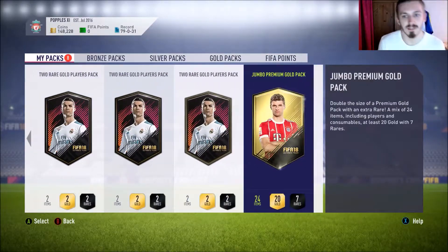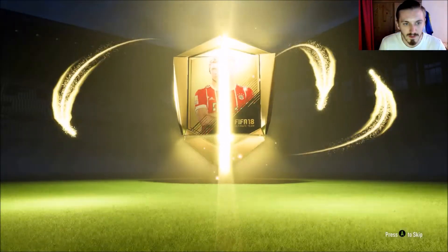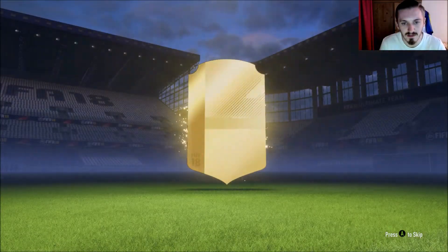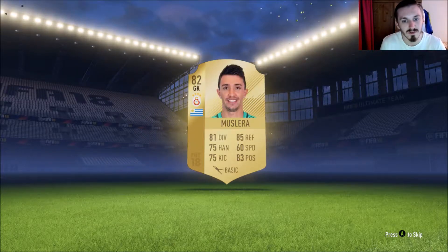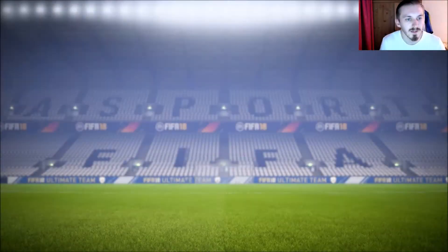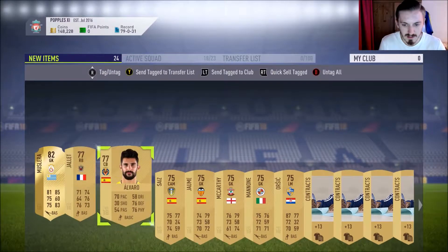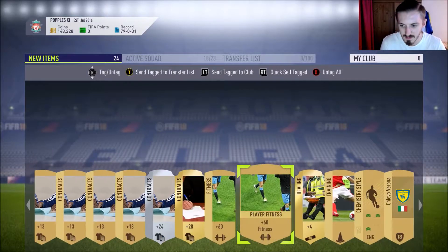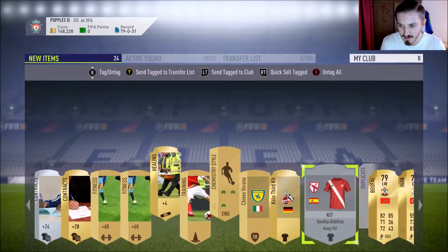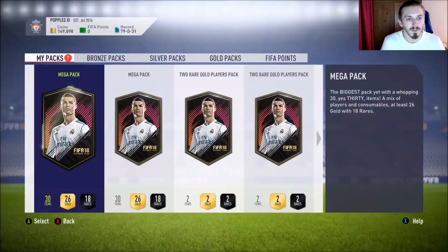Moving on to the second 15k pack, let's see who we get. It could just mug me off and give me non-rares, but we are going to get Muslera - 82 rating. Not too bad. We actually got loads of players in this one. Let's store all these guys to the club. I don't think they sell, so I'll just quick sell them.